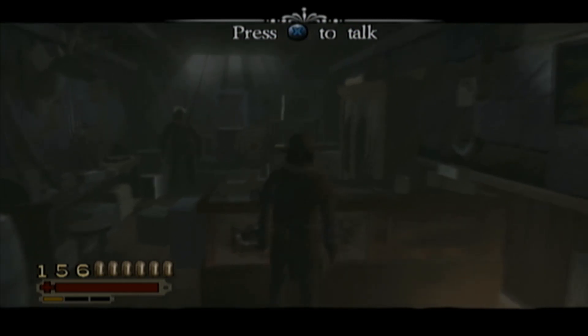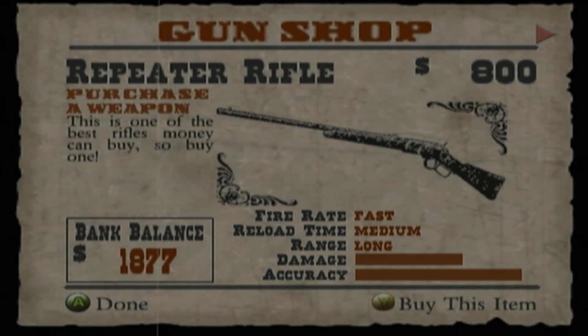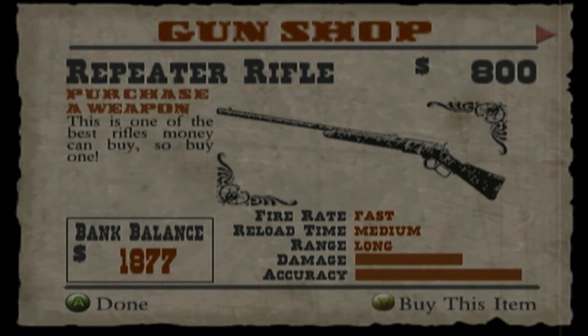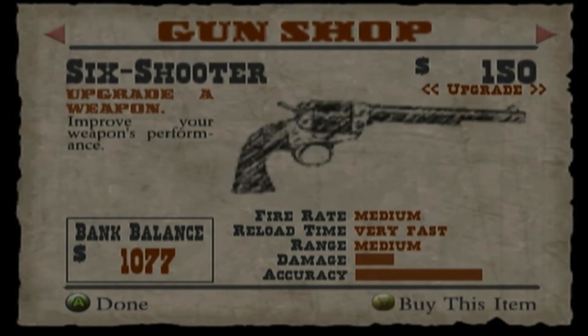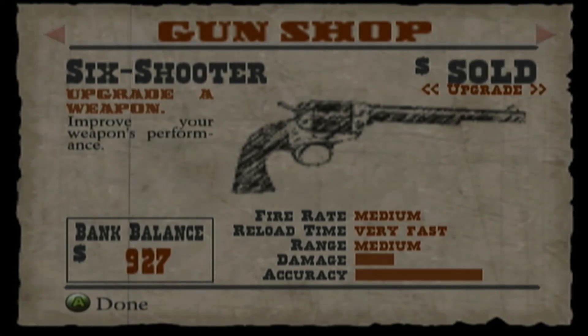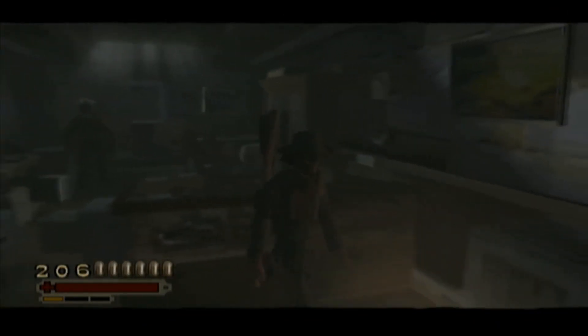Like I was saying before, I'm going to show you all the things that you should be buying for your first playthrough. It should be weapons and health upgrades, because there's definitely not enough money for you to have everything. First thing you want to buy is the repeater rifle — this is the very good standard rifle that we're going to want to have early on. If you want, you can upgrade the six-shooter. That's the repeal. That's all I'm willing to buy for now.